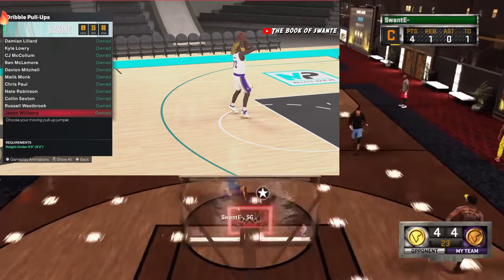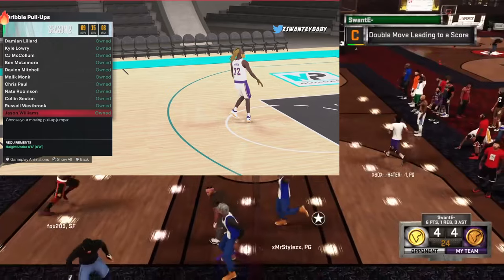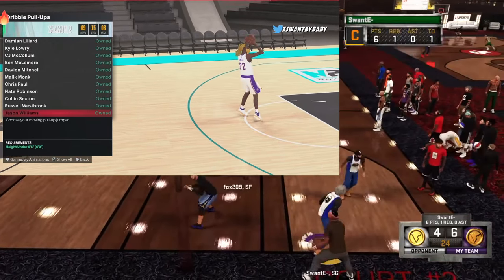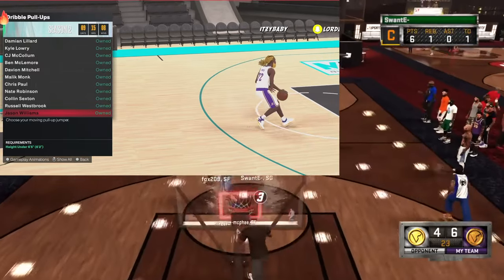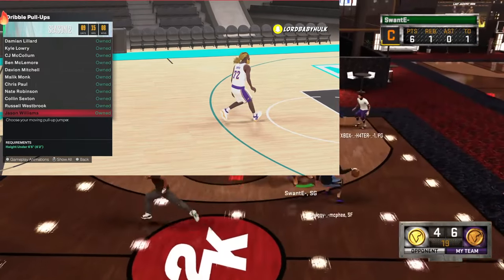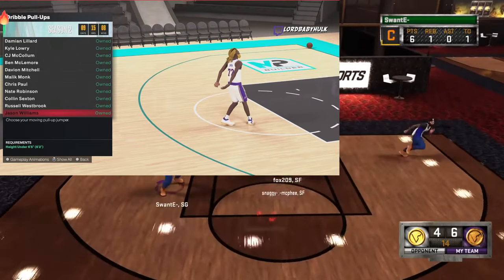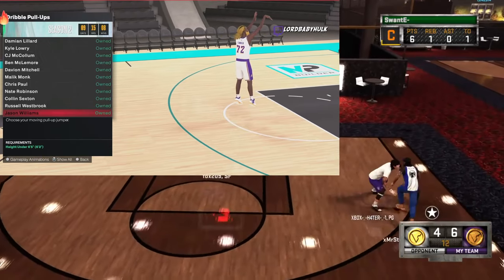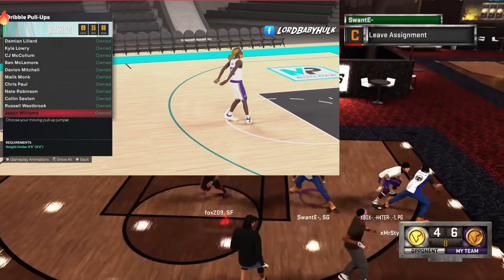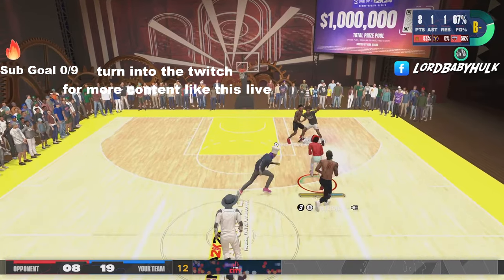The last fade I'm gonna tell y'all about is that Trey Young. It's basically the best fade in the game for small builds. I'll put it in the same tier as Booker and Trae for the small builds. If y'all want to know the best fades for 6'10" plus builds, let me know down in the comments. If you made it this far, type 'S2N'.